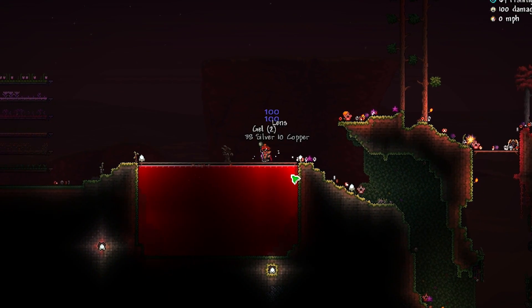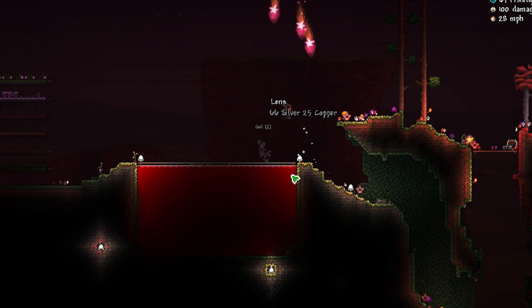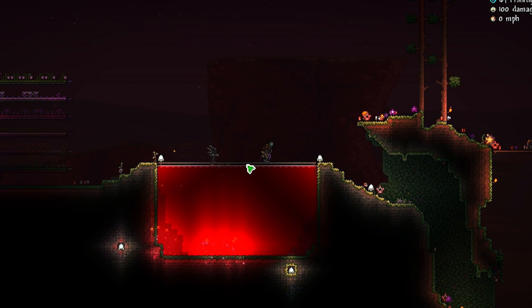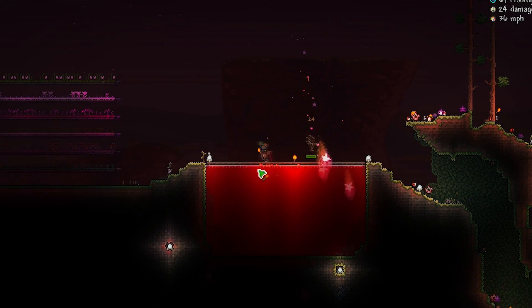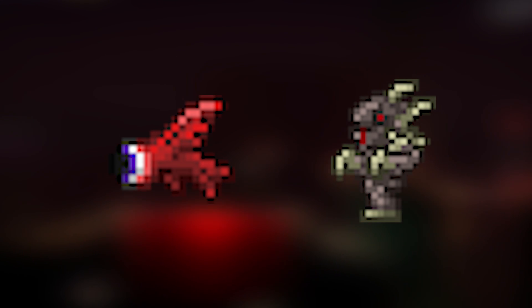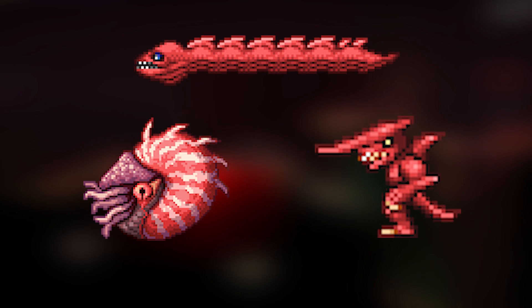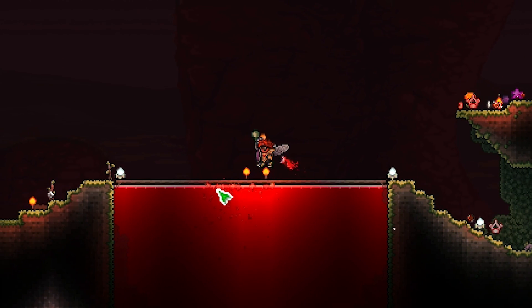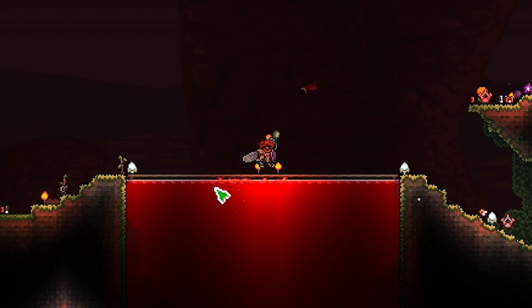So, there are a grand total of five mobs that spawn from the Blood Moon Fishing event. Two of them are available to spawn pre-hardmode: the Zombie Merman and the Wandering Eye Fish. Meanwhile, in hardmode, on top of those two, you also have the Hemogoblin Shark, the Blood Eel, and the Dread Nautilus. Let's go over all of these mobs in a little bit more detail.